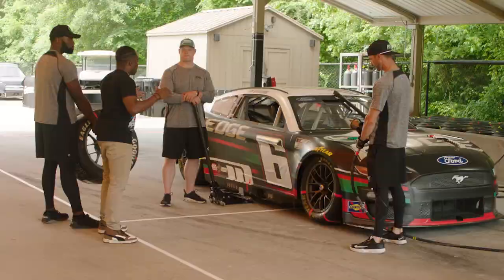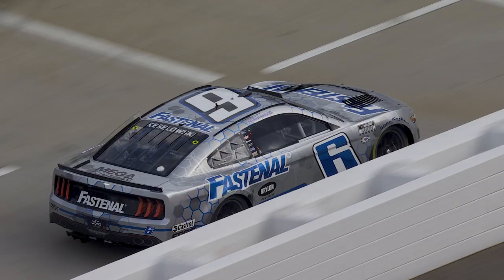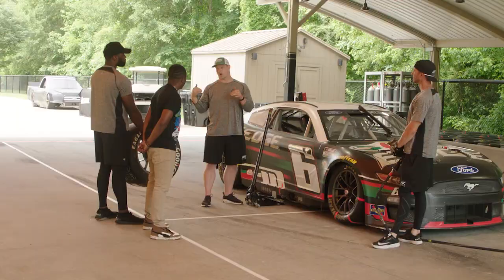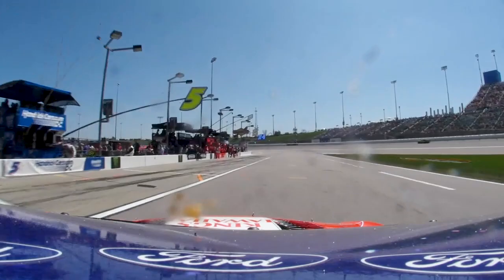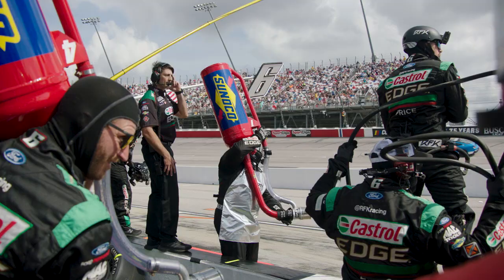Walk me through the first couple steps. So the first thing that all of us notice is the spotter says '10 away.' We start trying to pick up the car, and then we have a jump line, which is one stall behind us. Brad's really good at maximizing his lines, so we know if we can cheat a foot or two on the jump line, he's always going to hit it. Being with him, that's a bonus — that's another reason why we're fast.